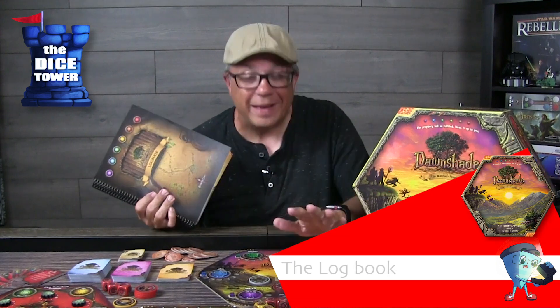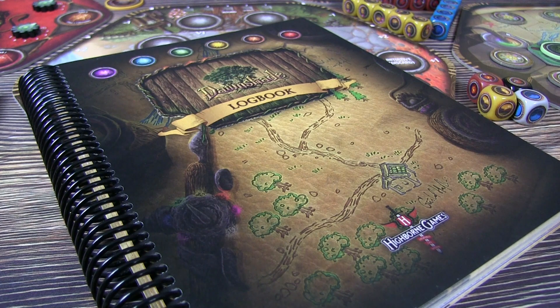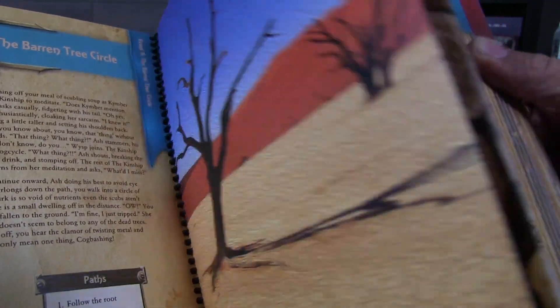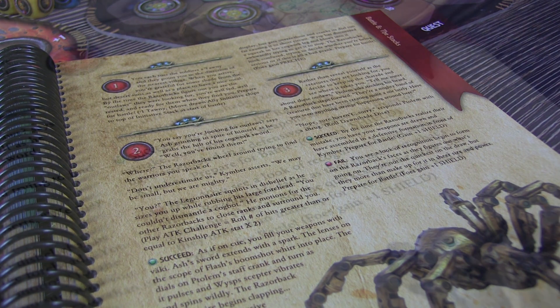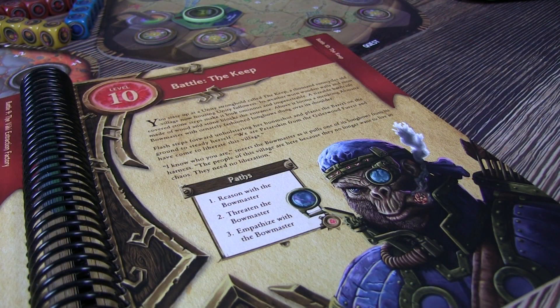Before we look at anything else about setup or even how some of the basics of this game work, first let's talk about this logbook, because this game really is a choose-your-own-adventure style cooperative game. And this logbook is super impressive — tons of story in this game. As you do certain quests, or as certain quest tiles come out, you will be referencing this logbook, reading the story, and then making a choice. And that choice may lead you to great rewards or great catastrophes. Really how this is laid out and how the different levels happen is just really impressive in the storytelling of this game.